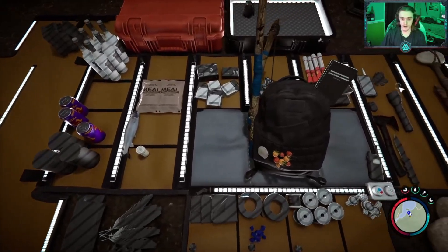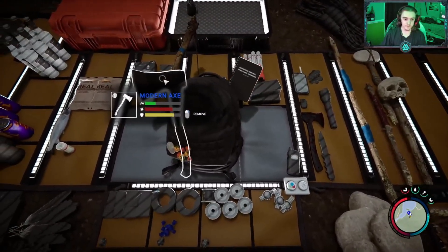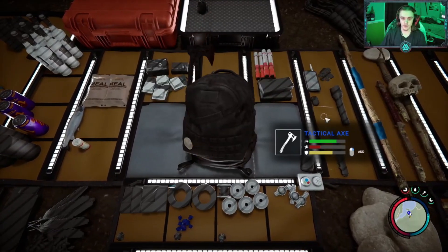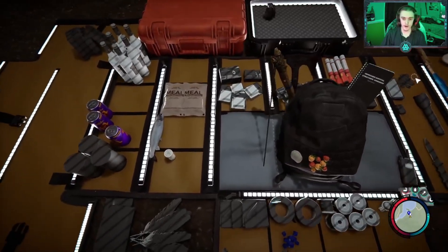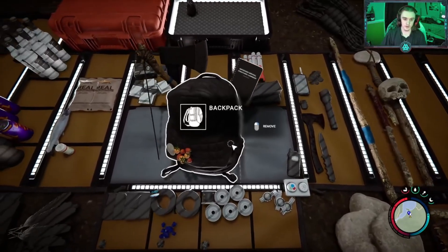Right now I'm using the bow and the axe on here, the modern axe. So far I figured out you can only have two tools or weapons equipped to the backpack at once. As you can see, just two — I can click all the ones I want.